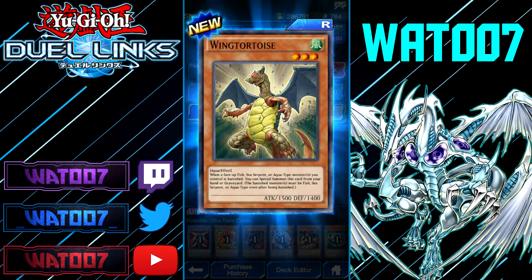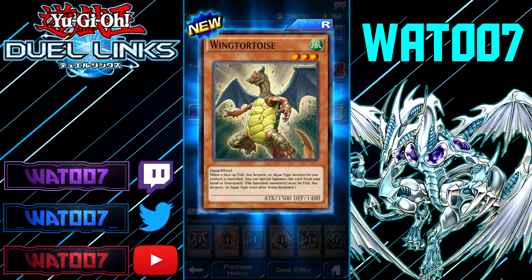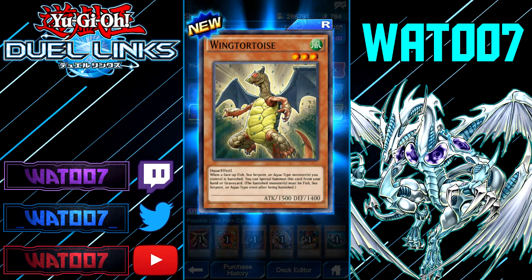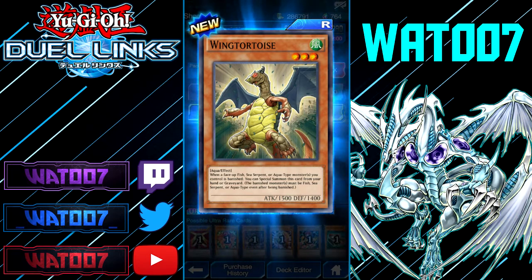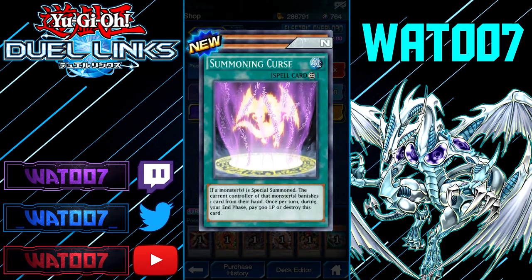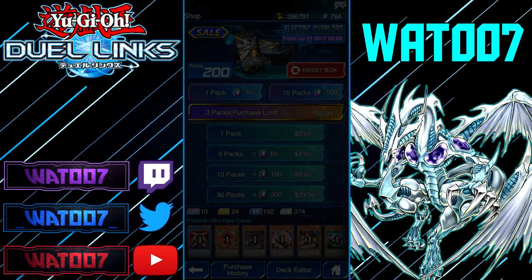And then we got Wing Tortoise. Don't know why we got Triple Creebo — that's clickbait. When a face-up Fish, Sea Serpent, or Aqua monster you control is banished, you can special summon this card from your hand or graveyard. Next up we have Summoning Curse: if a monster is special summoned, the current controller must banish one card from their hand once per turn during the end phase, or pay 500 and destroy this card. That's not really that good. White Ninja and then Wing Tortoise again — I already got two copies.